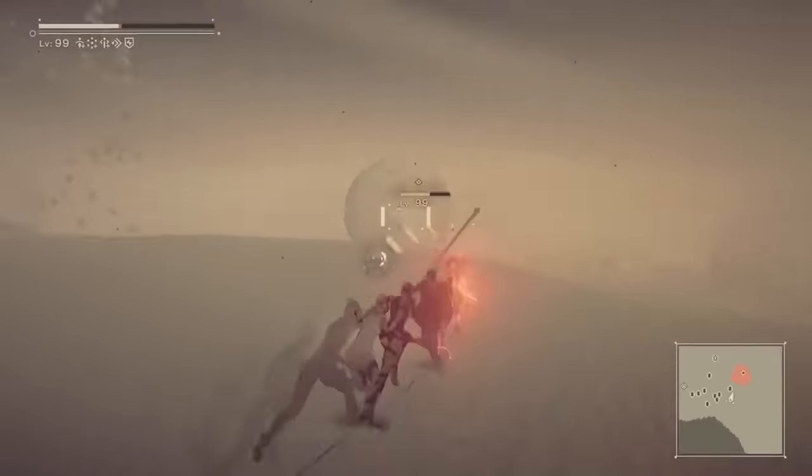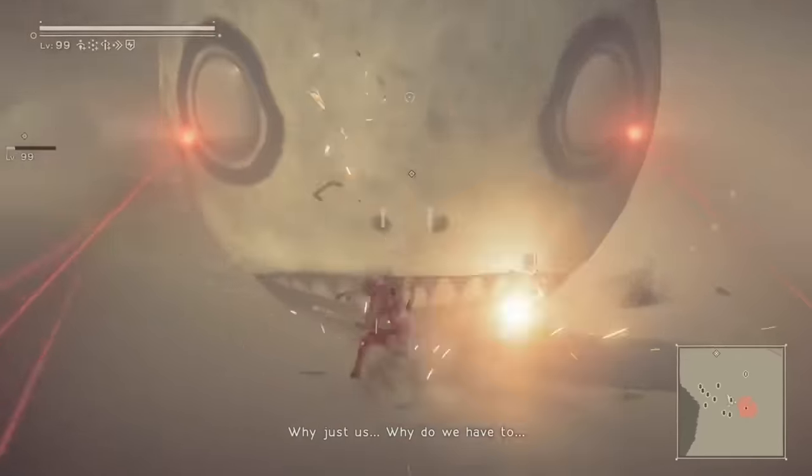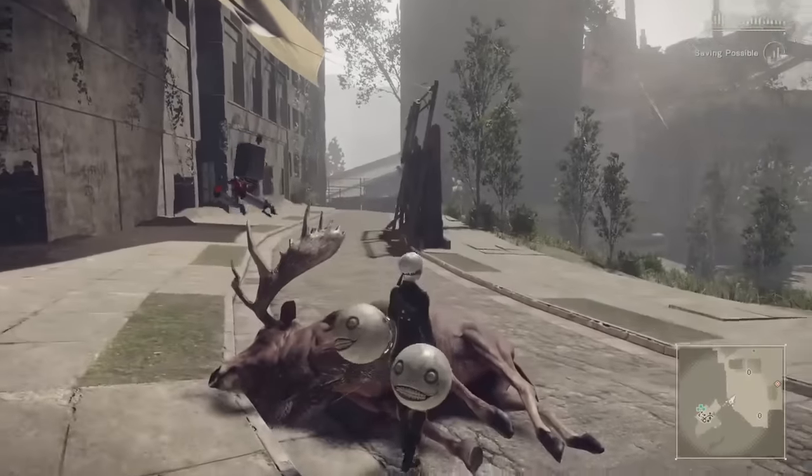The final weapon in the Crap tier is also one of the last you get. Emile's Head is more of a collector's item than a weapon. Its Insanity skill calls out attacks as you fight, which… well…